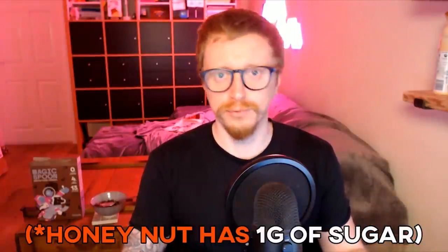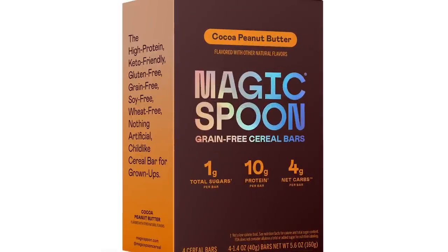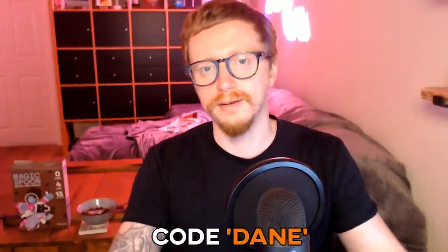What's special about Magic Spoon cereal is it contains 13–14 grams of protein, 4–5 grams of net carbs, and 0 grams of sugar. Each serving is only 140 calories. They now do Magic Spoon cereal bars, which contain 1 gram of sugar, 10 grams of protein, 4 net grams of carbs, and only 130 calories per bar. Click the link below to create your own Magic Spoon variety box and use code DANE to get $5 off.